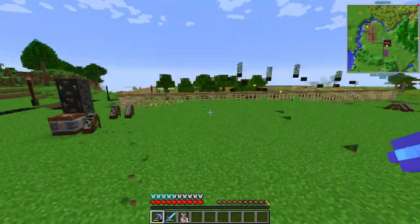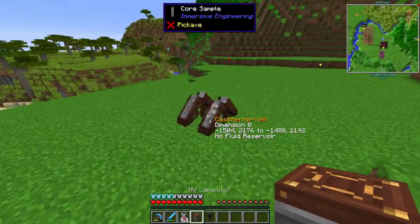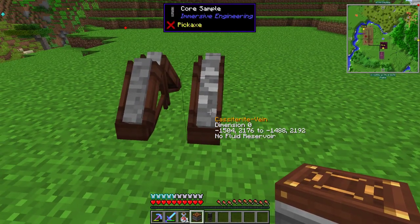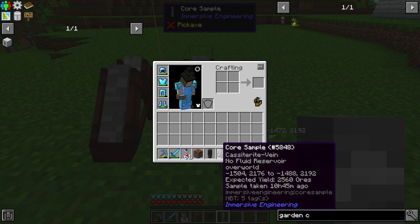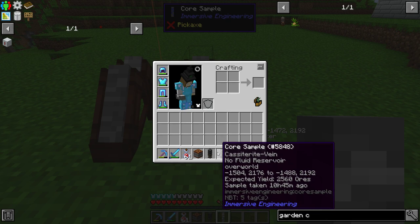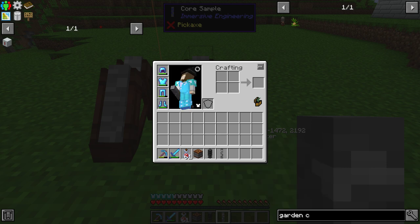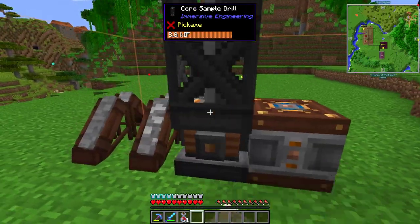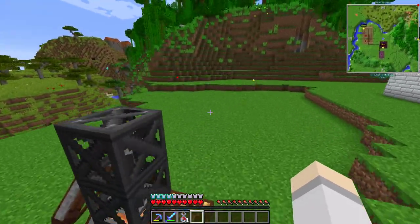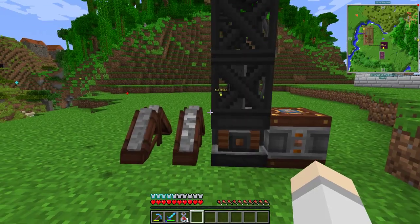Let's check this one over here. If we pick this piece of material up, the expected yield - 2,000... oh okay, it looks like it's updated. 2,560 ores. If you do the calculation, 2,560 divided by 64 is 40 stacks of ores. That's kind of what we agreed on - seemed fair. Our pack is not about infinite godly amounts of freebie resources out of thin air. We want people to work for it, so it takes time and effort.